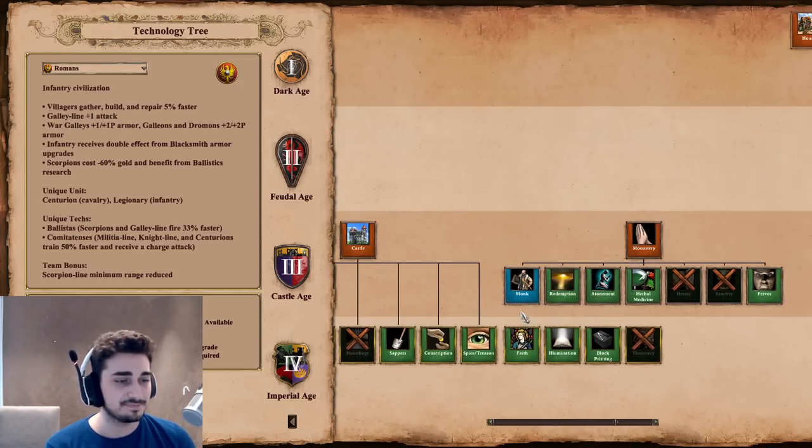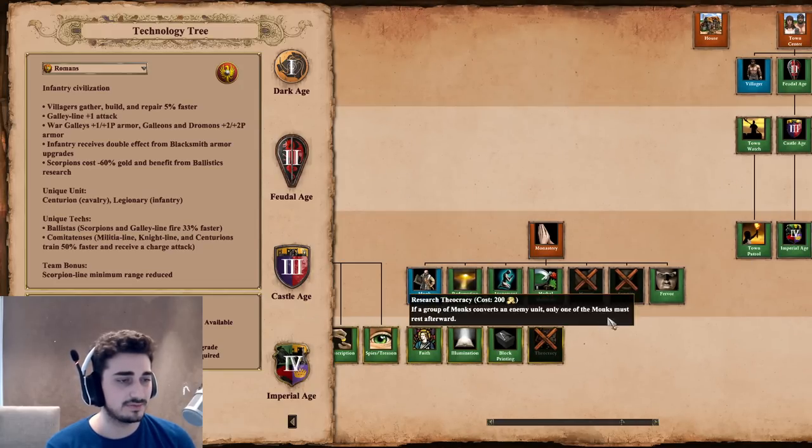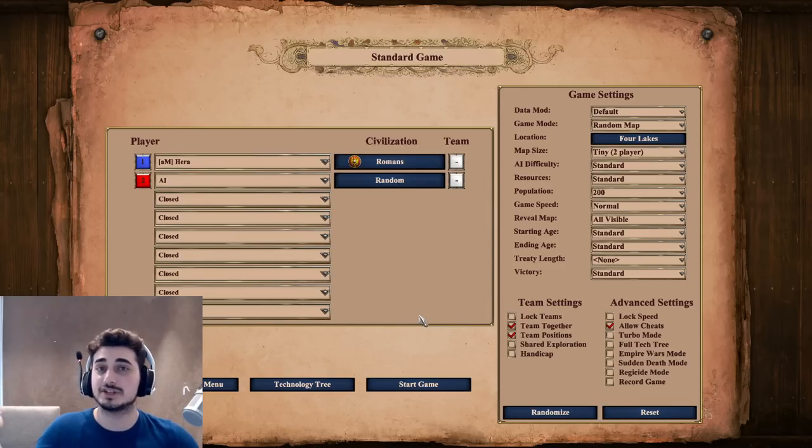You get some ballistas, and monastery-wise you have redemption, block printing — all the good stuff. No sanctity though, which is interesting. Romans seem absolutely busted. If you want to play them, you can play single player — there are campaigns — and lobbies with your friends. Definitely some value for AoE2 players with this DLC. Just try out the scorpions plus centurion combo. I've never played them, but I'm 100% sure those two units are going to be broken with this civ. I'm going to be testing them out right now. Thank you so much for watching, and I'll catch you guys in the next one. Peace.